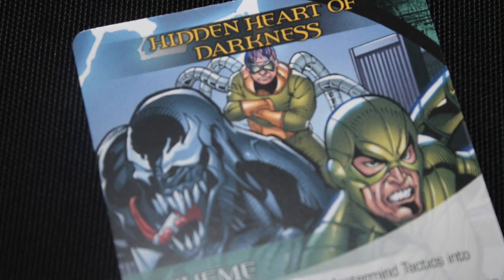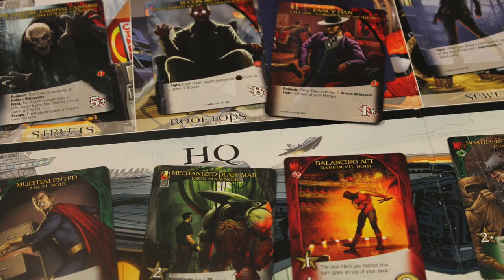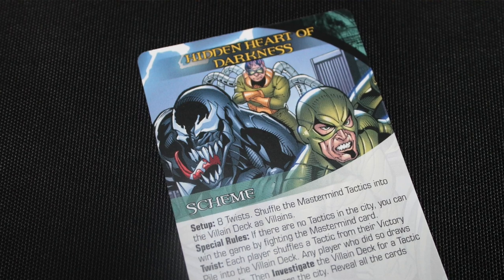The first scheme is Hidden Heart of Darkness. You have eight twists and you essentially shuffle the mastermind tactics cards — they're not underneath the mastermind, they're shuffled into the villain deck and become villains for that game. If there are no tactics cards in the city, you can just take out the mastermind as long as you've got enough attack to do so. But there can't be any tactics cards in the city when you do it — not as easy as you might think. With some of the twists, tactics cards get taken out of players' victory piles and put back into the villain deck. But that also lets you do an investigation. Evil wins when two tactics cards escape.